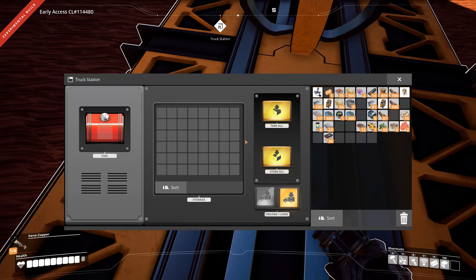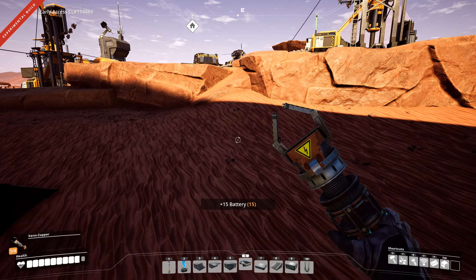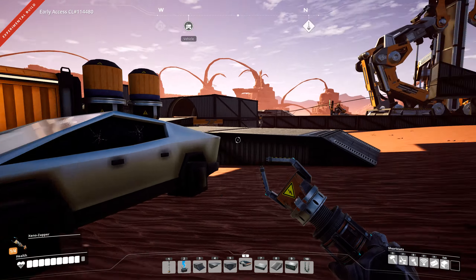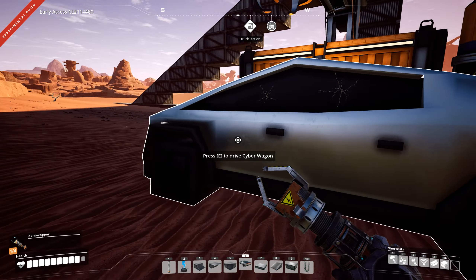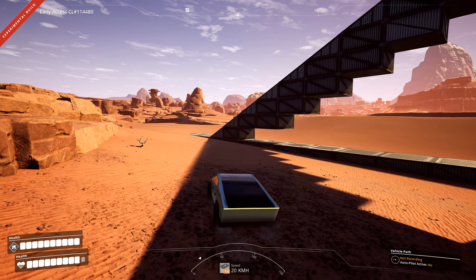That's why we have the truck station here. You can open it and instead of fuel, we insert 15 batteries. Then we just place the Cyber Truck underneath it and you will see it's going to load in and we can actually drive it.